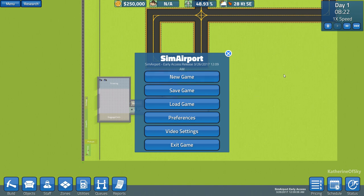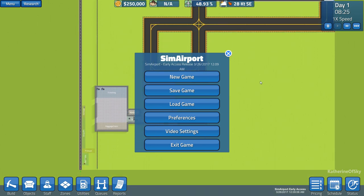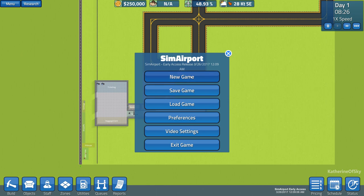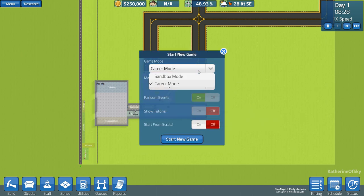The first thing you are presented with is basically it just starts launching on a new map. But I've decided I want a bigger map for our playthrough. So let's start a new game, go to map size extra large. There are two modes: career and sandbox. We'll start with career mode and see what that's about.